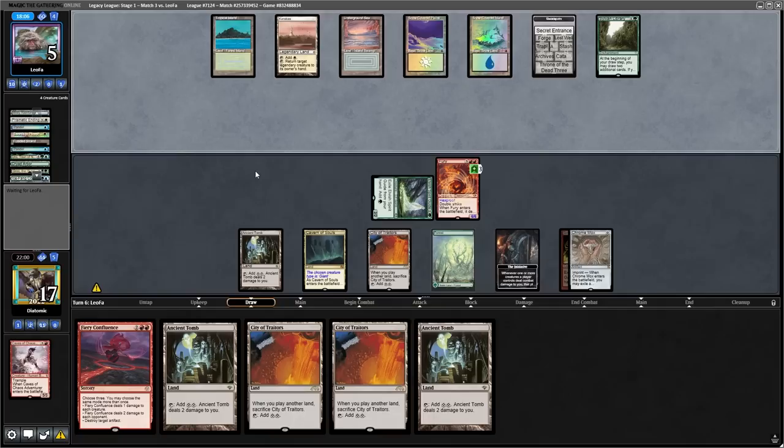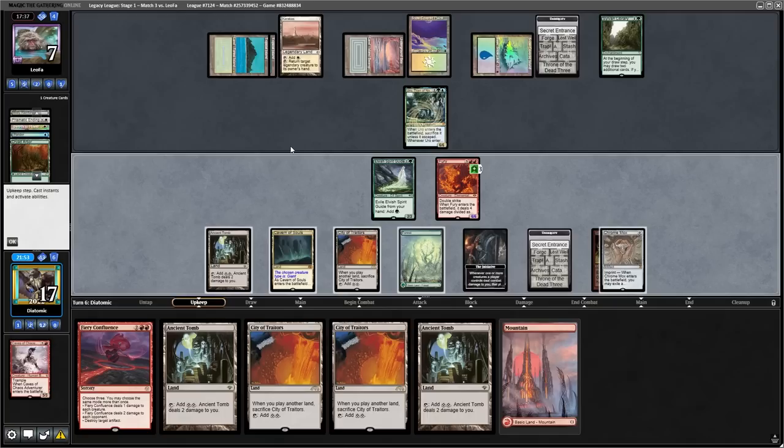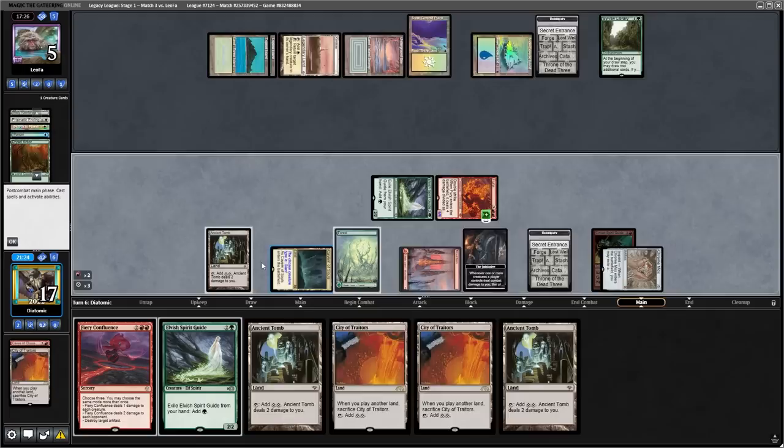After this, we pass back, and the opponent uses Sylvan Library. From here they escape Uro from their graveyard to both gain three life, draw a card, and put a land into play, which they decline to do. After they pass back, we can search for a basic Mountain on our upkeep, which will allow us to use Fiery Confluence. Fiery Confluence is a lethal burn spell here, so I attack in, they block with the Uro and bounce it to their hand with Karakas, and I'm instantly going to play this Mountain and slam the Fiery Confluence.